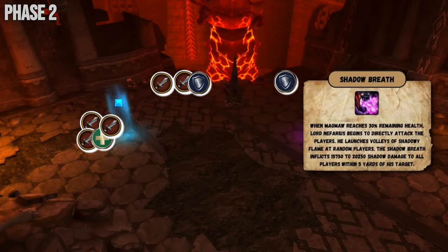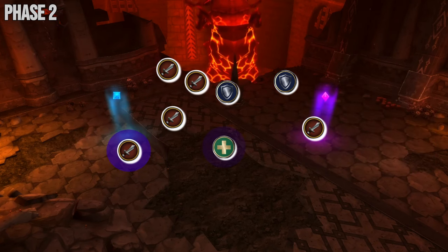In phase 2, you'll have the addition of Shadow Breath dealing AoE splash damage on the raid. Spread out 5 yards, pop defensives and raid cooldowns to burn down the boss.